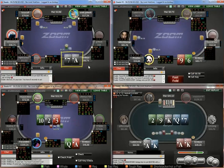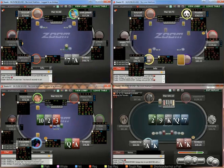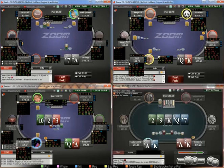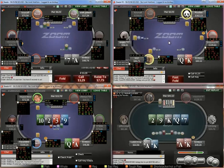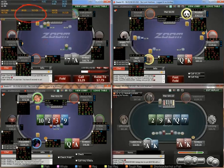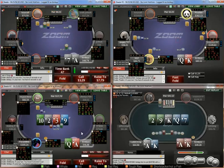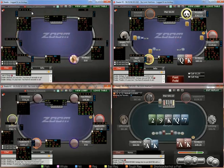I tend to open all suited aces from MP. UTG, you can probably fold ace-6 to ace-9 suited, though I don't think it will have a huge impact on your win rate. So this guy 3-bets us. He actually hasn't done this versus middle position yet, which makes it a pretty good candidate to 4-bet bluff. But without reads, I'm just going to fold.